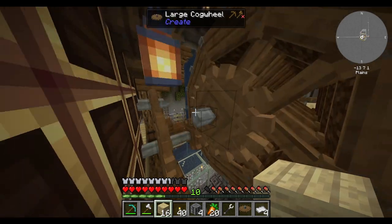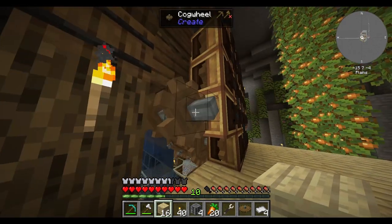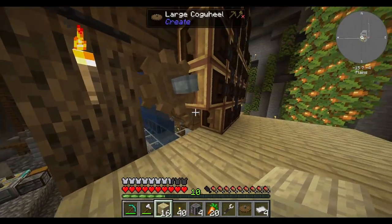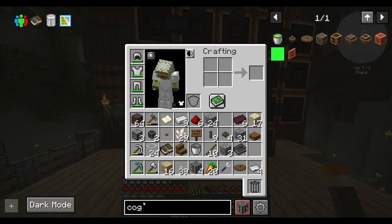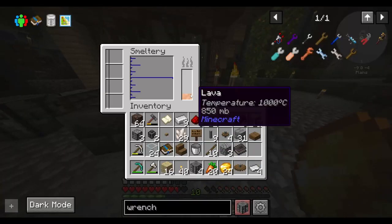I've got some gear ratio stuff going on here and it's pushing the gear right here, powered by the central water wheel. Now I think I need to arrange these things — I don't remember how. I think you need a hammer. Okay, never mind — I need to make a specific type of wrench.